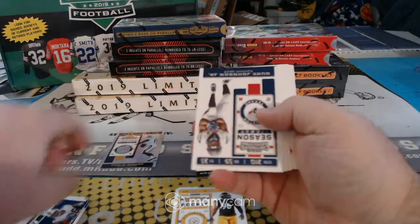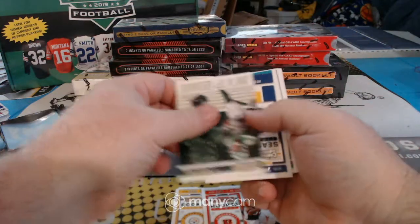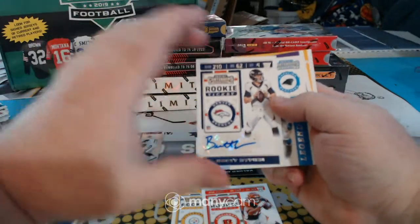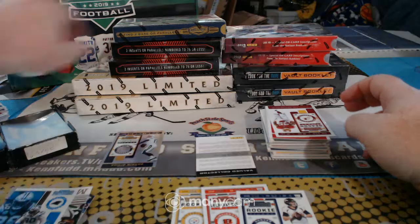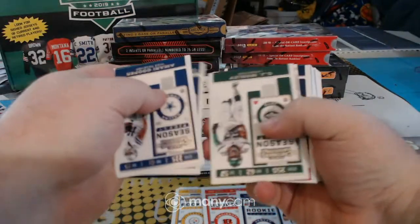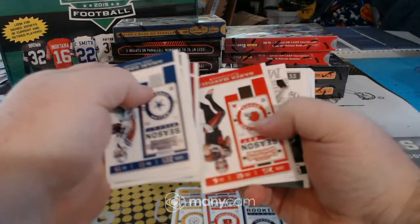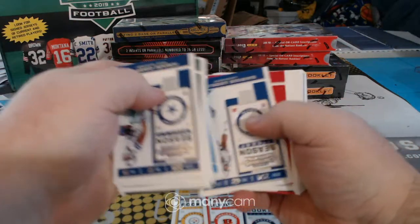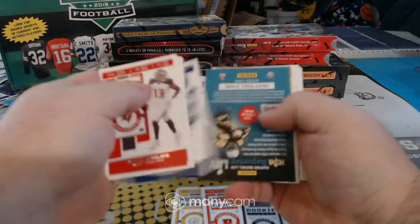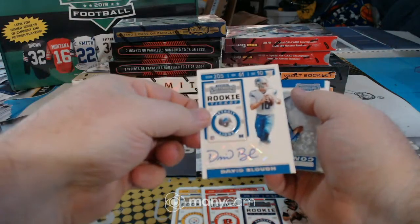Die cut, insert. We should have one more autograph on this side. Come on, one more autograph — where are you at? And the last autograph goes to the Lions, David Blough. That was the kid that did a little bit of starting at the end of the season, right?